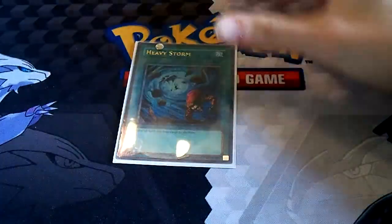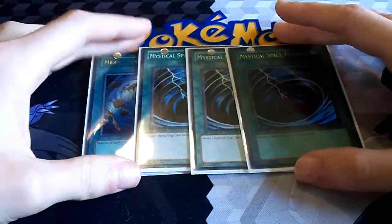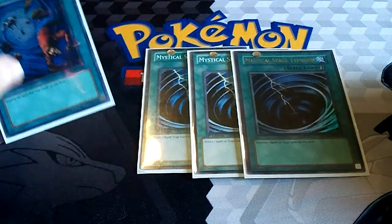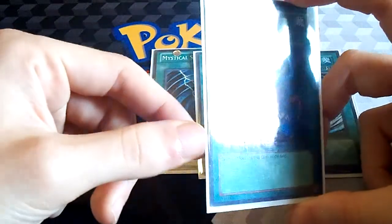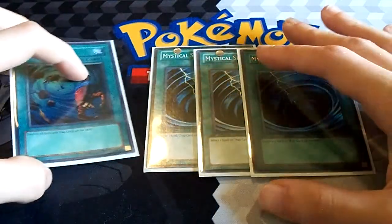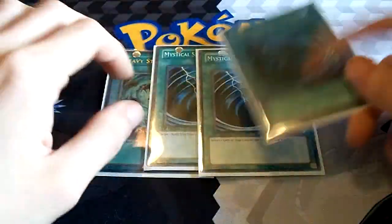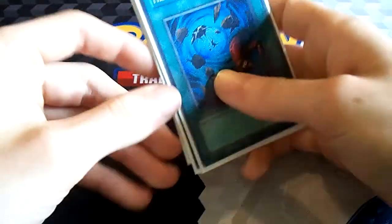The last spell cards are Heavy Storm and 3 Mystical Space Typhoon. Because the deck is combo-oriented, I do not want to lose to whatever my opponent has face down. You may think Heavy Storm is not great in the deck because of the field spell and Ticket, but obviously I'm not going to activate it if I already have those cards on the field. If I've got sufficient spells and traps, I can just save it for later — and if I have all that, I'm probably already in a winning position.